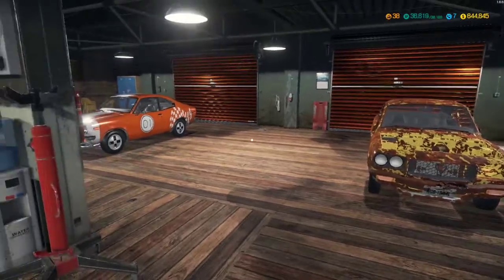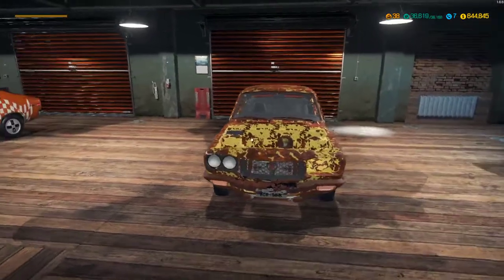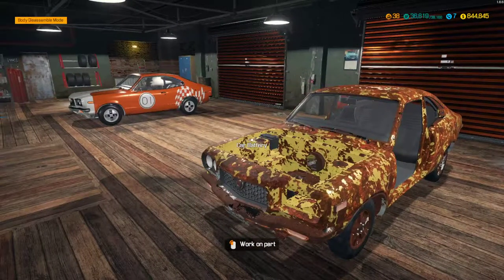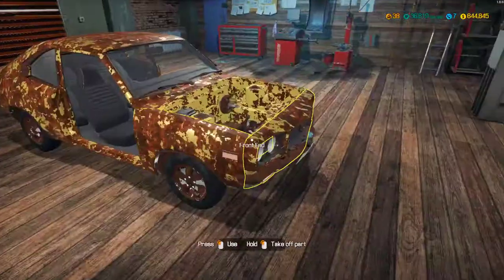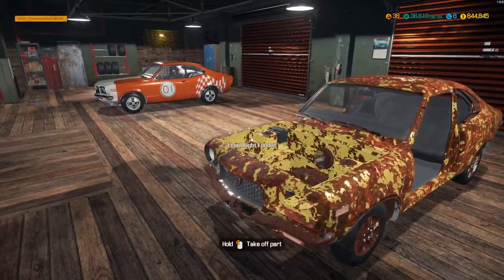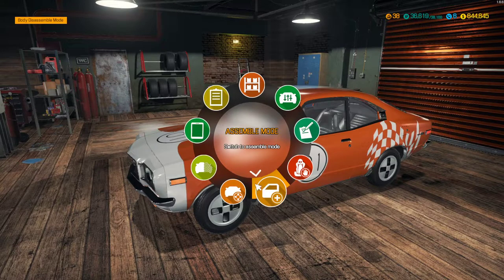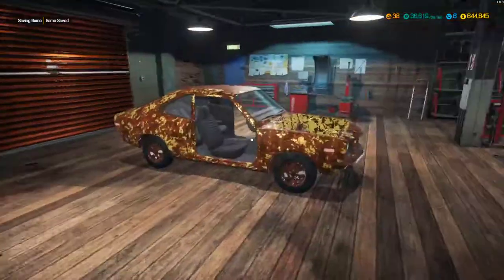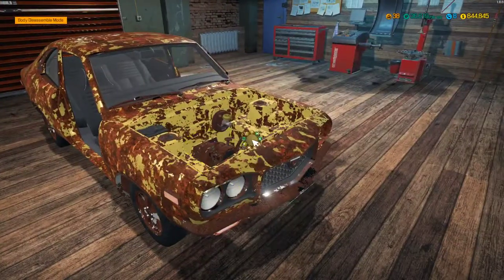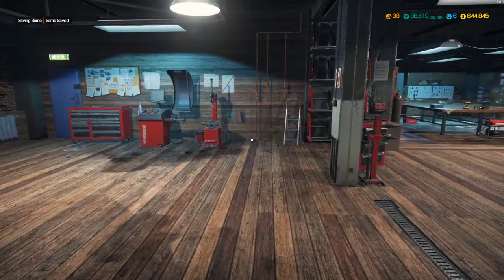So why are these Mazdas here? Because in the last episode, if you followed it, you know we got another Mazda at the junkyard. I love this car and as we had two I decided to put them side by side so you can see what you can accomplish - how from this one you can get to this one. Let's remove that for now and send it to the parking.